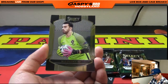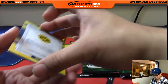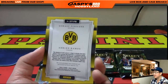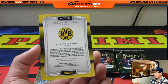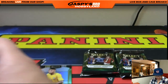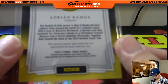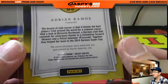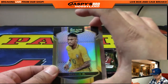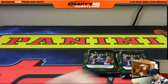There seems to be something coming up here: Patricio, Michael Bradley, and a dual relic! Nice — double team memorabilia. There's Lucas and Adrian Ramos. There you go. Two-color dual relic — these are always very cool. The Borussia Dortmund team. And they got a Neymar refractor — that's pretty nice. That was pack ten.